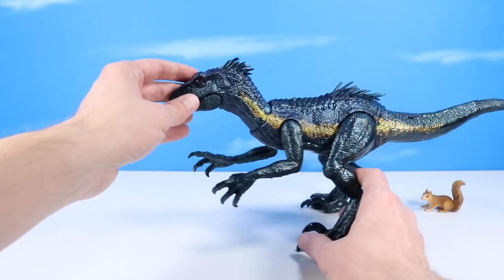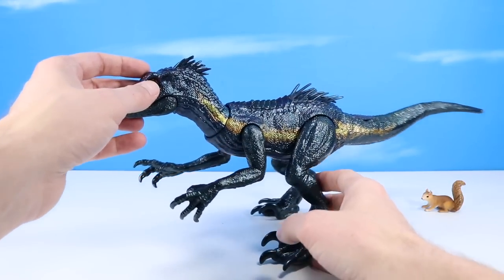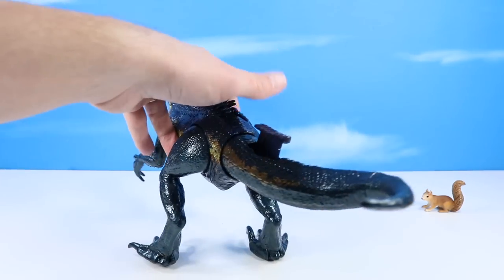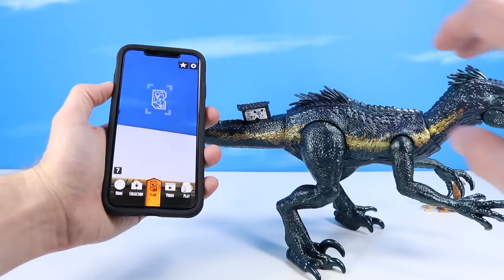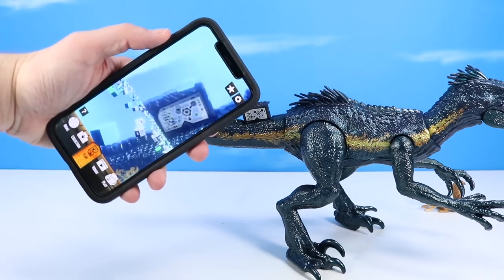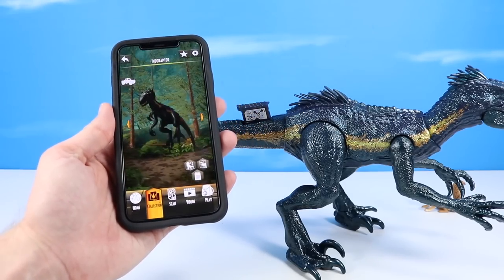Overall, a very impressive dinosaur. Let's get our facts app out and see if we can do some research. Our DNA code should be on the back of the tail. The app is now loaded up so we can give a quick scan — these new scan bars are perfect. We've got the old Jurassic Park interface.